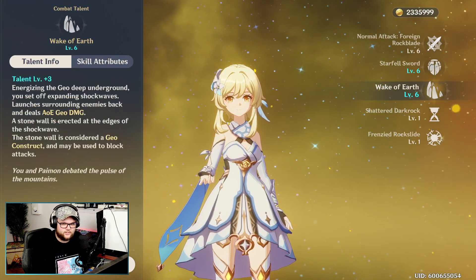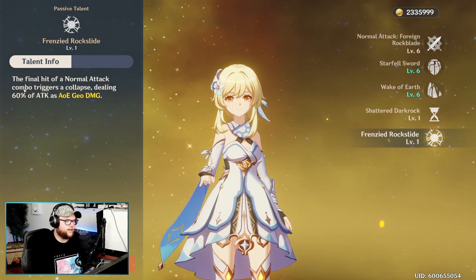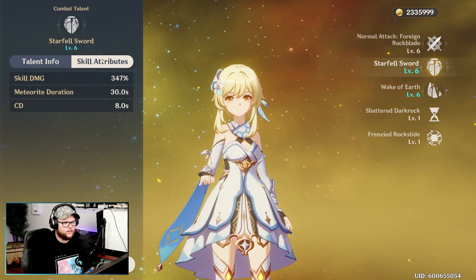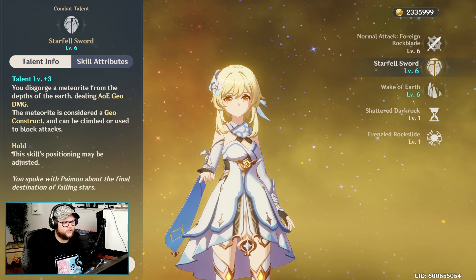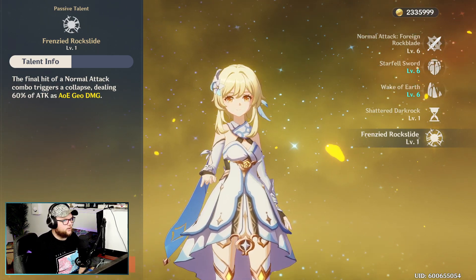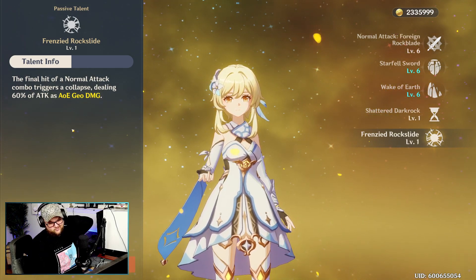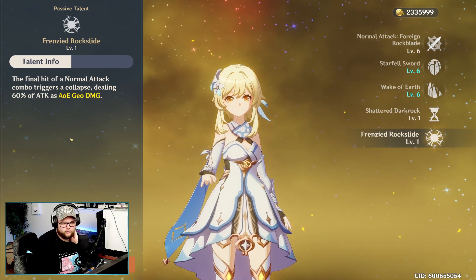Shattered Dark Rock reduces Star Fell Sword's cooldown by two. Frenzied Rock Slide means the final hit of a normal attack combo triggers a collapse dealing 60% of attack as AOE Geo damage — this is actually nice. I took it into heavy consideration when trying builds for Geo Traveler, but unfortunately I couldn't get a build where it made more sense. I tried Geo damage artifacts and it just didn't really work.